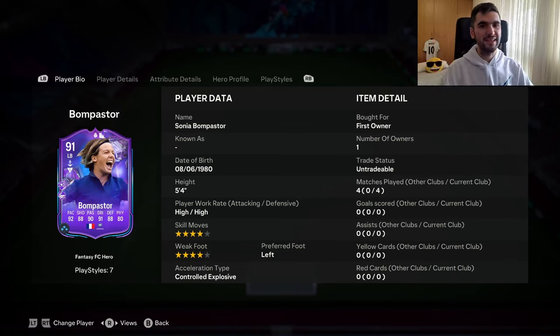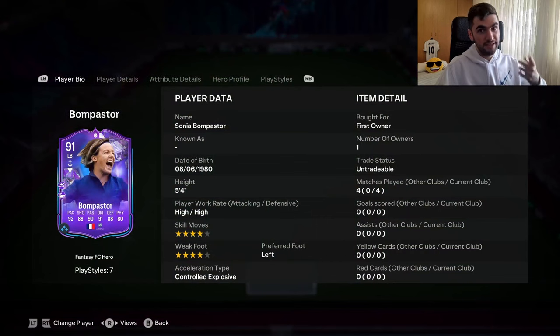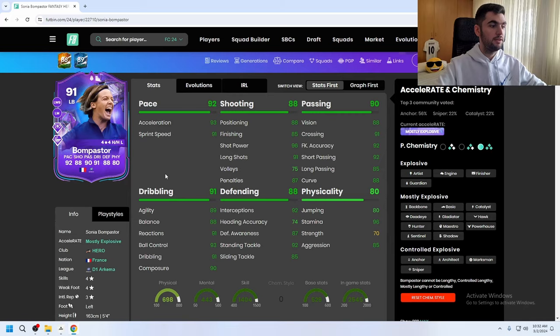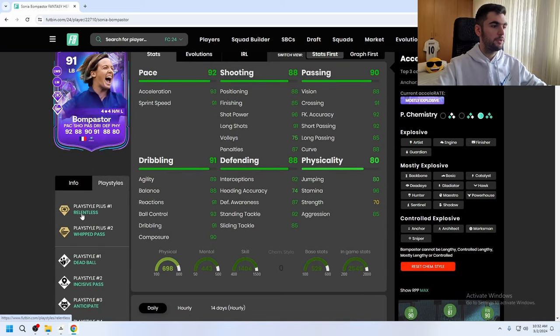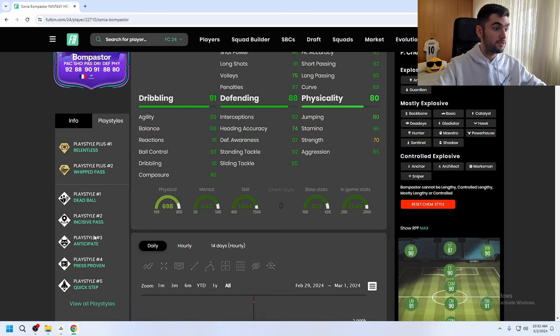Hello, welcome to my channel. Today I packed Sonia Bonpastor — I didn't expect to pack her. I also packed McManaman but I'll review him later. Right now I'm going to talk about her and Virgil van Dijk as well. She is 5 foot 4, high/high work rates, 4-star skills, 4-star weak foot, left footed. She can play left back, left wing back, and left mid. Her body type is short and lean.